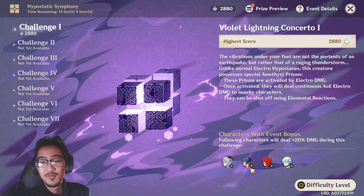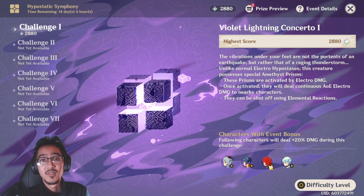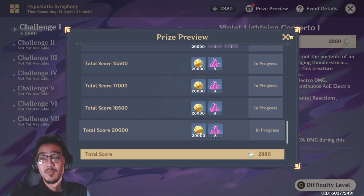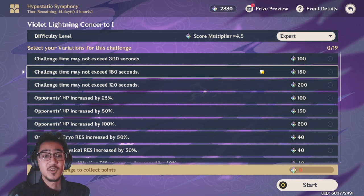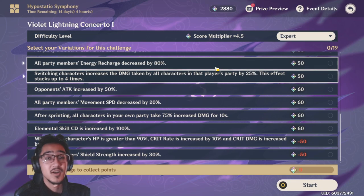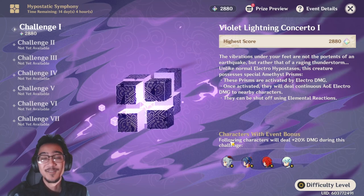A couple of things to also mention: Ganyu, Ganyu, Yanfei, Chongyun, and Diluc have damage increases in this event, so if you have any of those, a little extra DPS makes it easier. In conclusion, your score only needs to be 2,860 for each of these seven challenges to get the total 20,000 at the end. When selecting your difficulty, prioritize your damage output and lowering the boss's HP. Don't worry too much about taking increased damage — just memorize the attack patterns and dodge. Killing the boss as fast as possible is what's most important. Thanks for watching and best of luck on the Hypostatic Symphony — I'll see you in the next video!